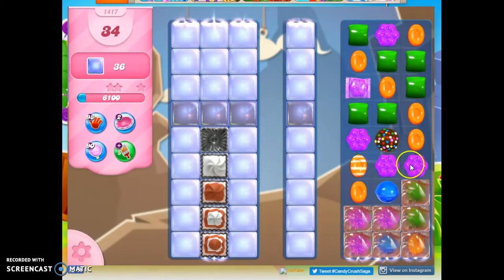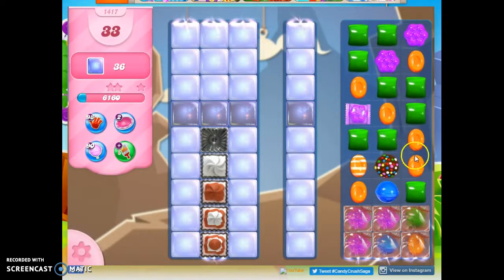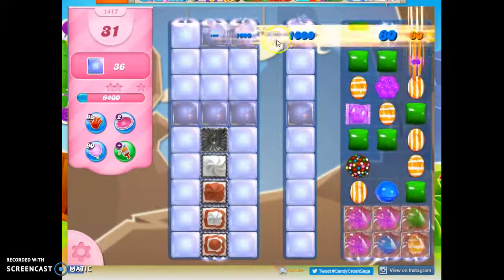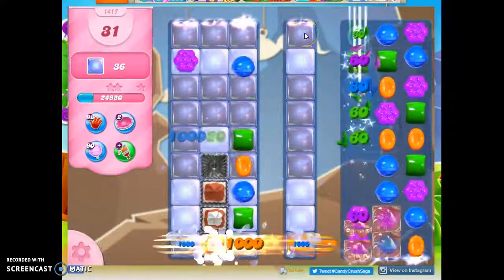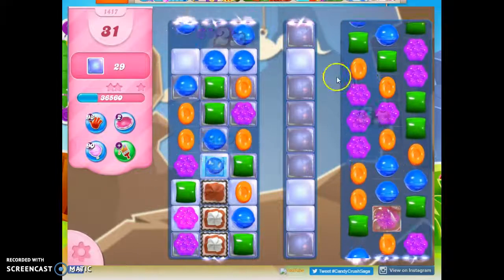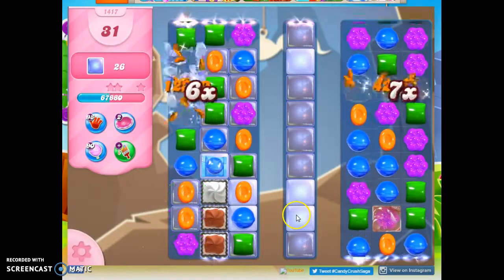Okay, so obviously trying to set up specials is a good idea, right? Let's do this. I know this is always going to be tough, so I'm going to try to bring more orange up here before I do this. There we go. Now we've got at least one stripe through there. So the first thing I need to do is use this area here to attack this before I ever get to this.